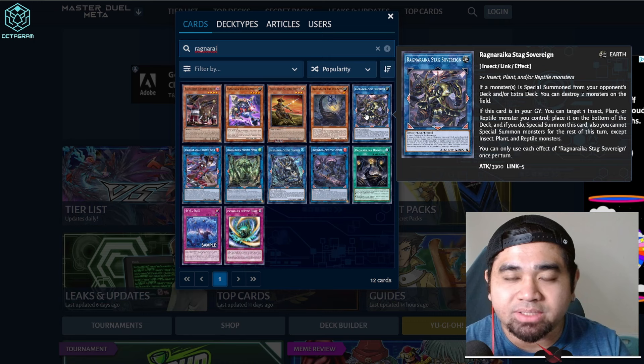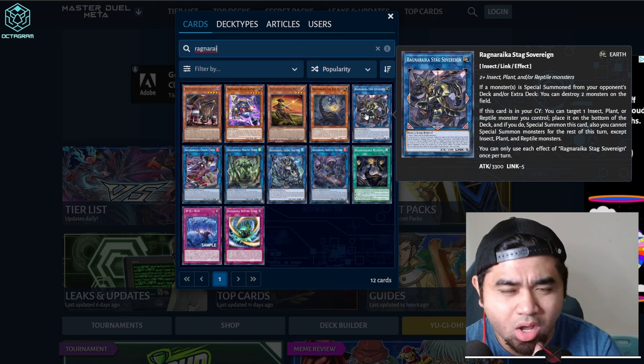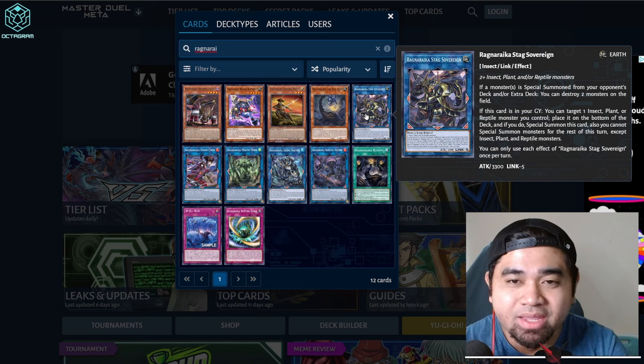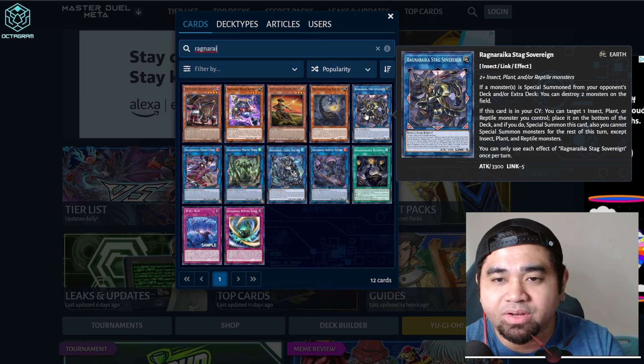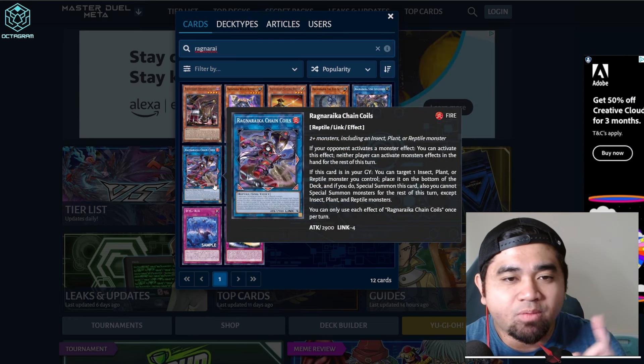Now the new link monsters from Inferno Forbidden. Stag Sovereign: if a monster is Special Summoned from your opponent's deck or extra deck, you can destroy two monsters on the field — a strong popping effect — and it has 3,300 attack. If this card is in your graveyard, you can target one insect, plant, or reptile monster you control, place it to the bottom of the deck, and if you do, Special Summon this card. You cannot Special Summon monsters for the rest of the turn except insect, plant, or reptile monsters.